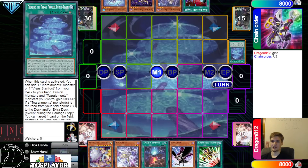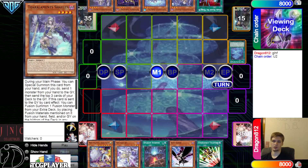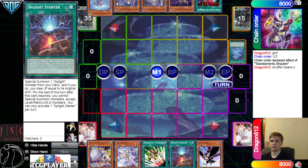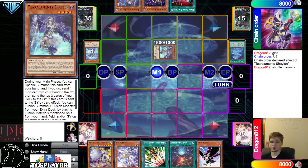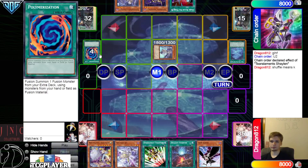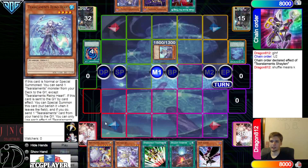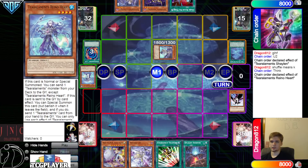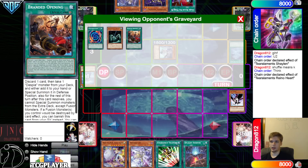They're going to go ahead and activate the Field Spell, go search Shailen, and then activate the Shailen effect. They said it's good — Shuffle means K, okay, fair enough. So they're going to give it a Rhino Heart, Special Summon out, mill 3. They're playing the Branded cards, playing the King of the Swamp. They can go ahead and activate the Rhino Heart effect, chain DD Crow on Rhino Heart, and then pass.